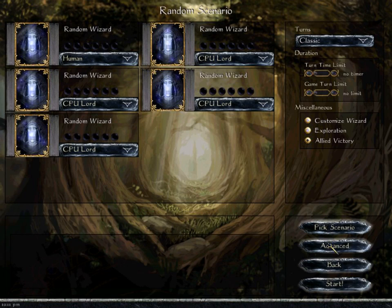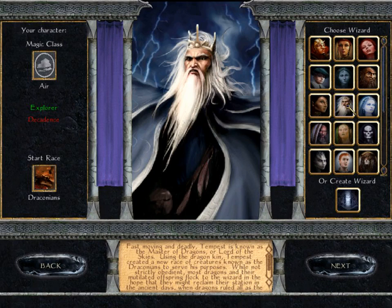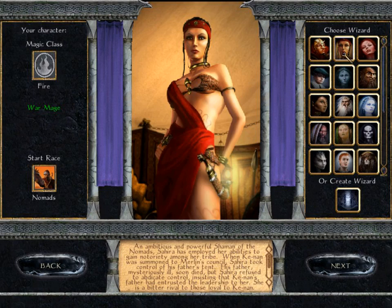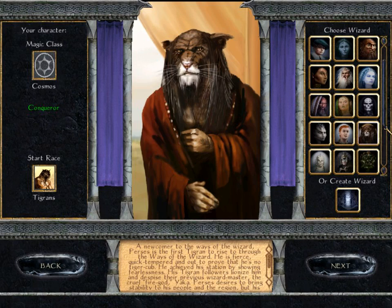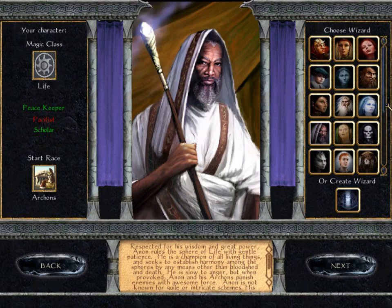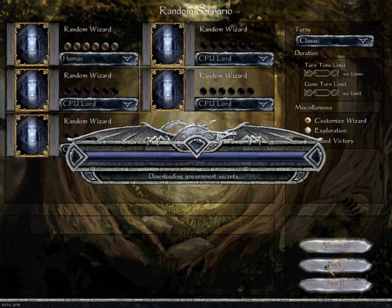We're going to customize our wizard, which allows us to choose some things. If you're setting up a new game and you'd like to choose which race you're going to be, you need to click on Customize Wizard, otherwise you just get a random race and sovereign. I'm probably most comfortable with the dwarves out of all the races - they're the ones I probably know the best, so I think we'll go with them. We're going to generate our map, and here we go. We're purple - or blue, or purple, or whatever color this is.